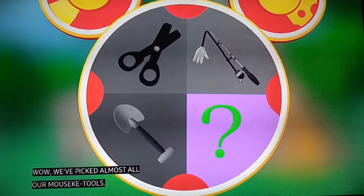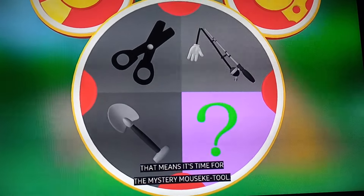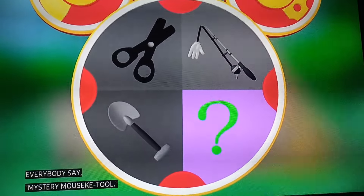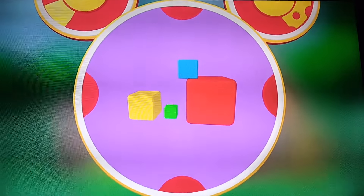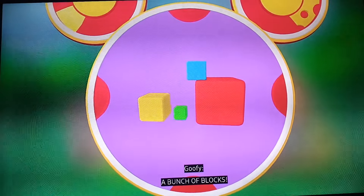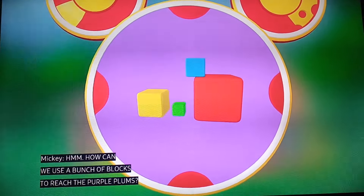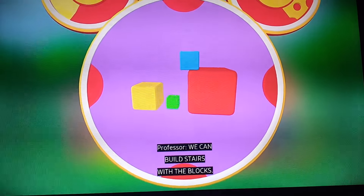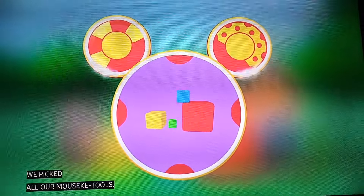Wow, we've picked almost all our mousketools. Oh boy, oh boy, that means it's time for the mystery mousketool. Everybody say, mystery mousketool! What's today's mystery mousketool? A bunch of blocks! How can we use a bunch of blocks to reach the purple plums? We can build stairs with the blocks, that's how. We've picked all our mousketools. Say super cheers!